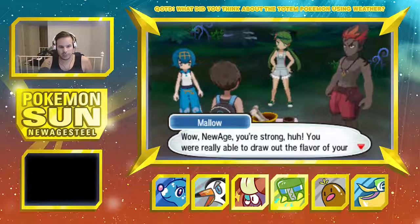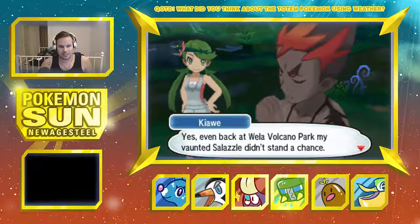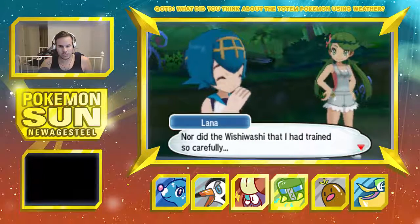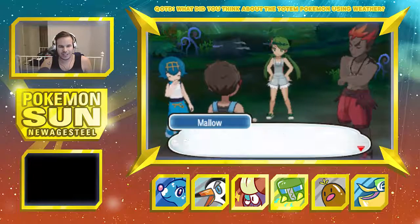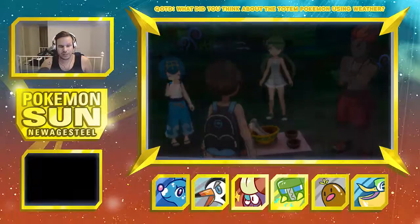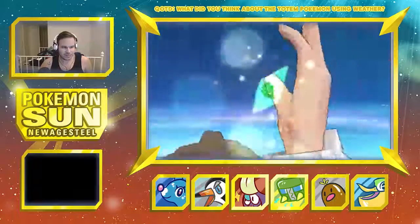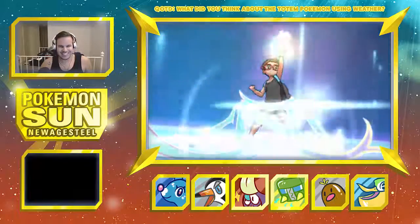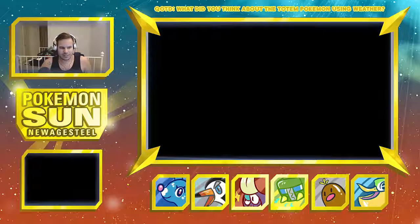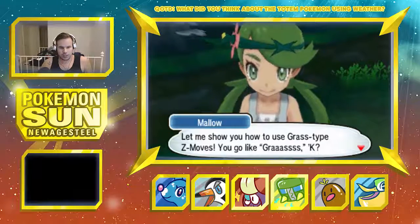Wow, New Age, you're strong! You're really able to draw out the flavor of that Pokémon. Even back at Wela Volcano Park, my vaunted Salazzle didn't stand a chance, nor did the Wishiwashi that I had trained so carefully. All three of the Akala trials. What do I get? Oh, the Z-Crystal! So now we have a grass, fire, and water one. Not too shabby — that was a close one, that was scary. How to use the grass-type Z-Moves — you go like grass!